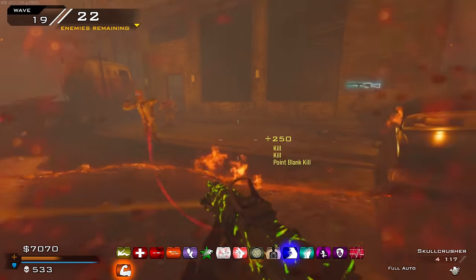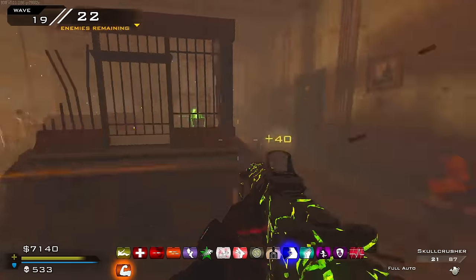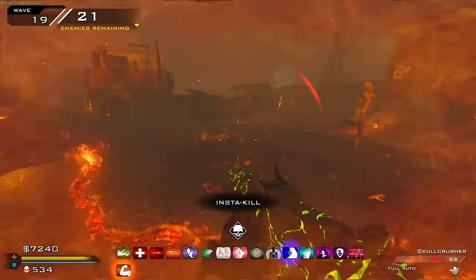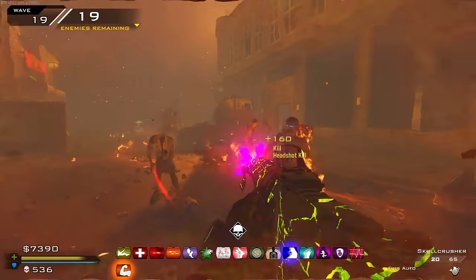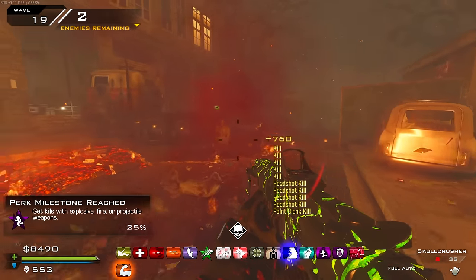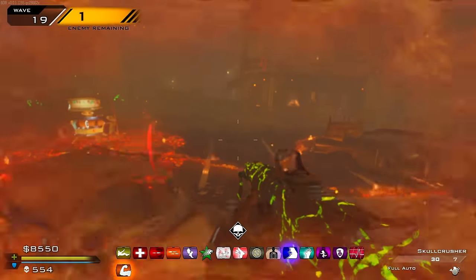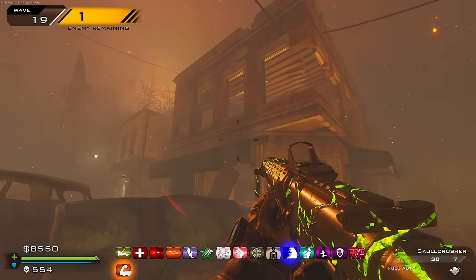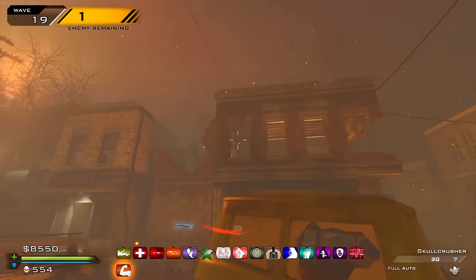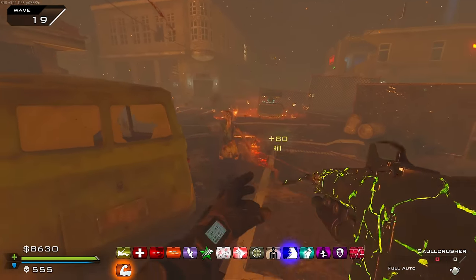I wanted to do this on Call of the Dead, but unfortunately the map crashed when I tried to run the mod. Speaking of which they're looking into potentially getting the Reaper's Collection mod to work on Call of the Dead — which if that's true I'm 100% doing a 50 perk video on it, that would be awesome. Get kills while injured — at least I'm getting something done for my absolute stupidity. The zombie is stuck up there. He fell down now — about time.